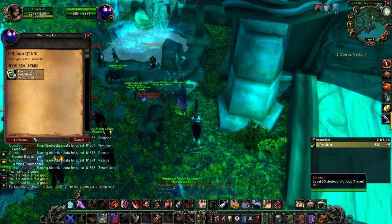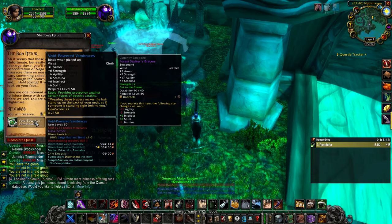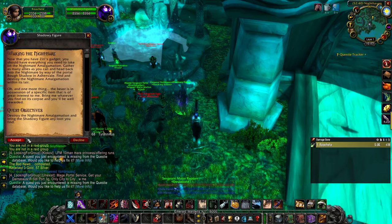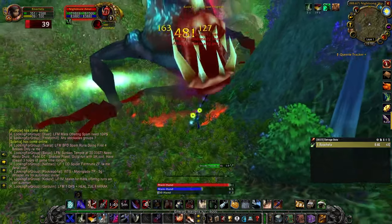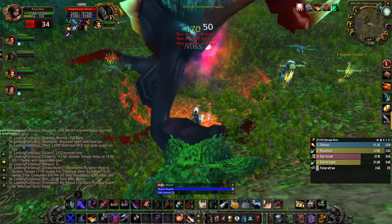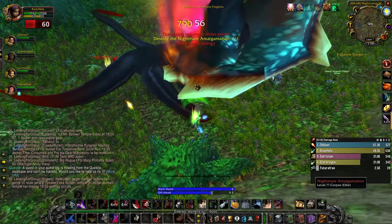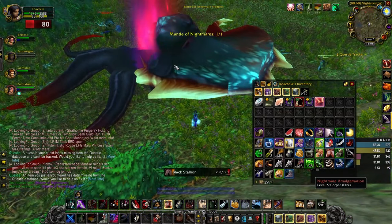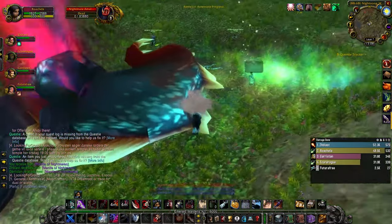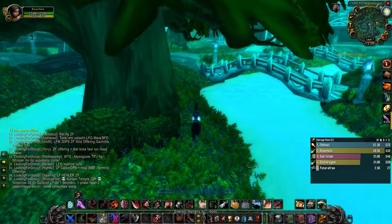Head back all the way to Moonglade again and talk to the shadowy figure. Now you'll have the final quest to go and kill the amalgamation in Ashenvale. He has a lot of HP but weak hits, and you'll definitely need a party or even a raid. When you finally kill him you get the Mantle of Nightmares, and all you have to do is go back to Moonglade once more to finish the quest.